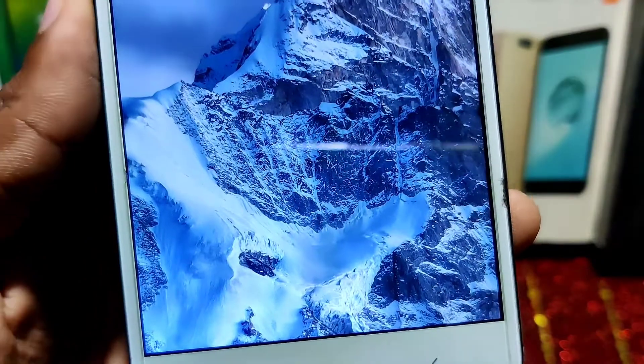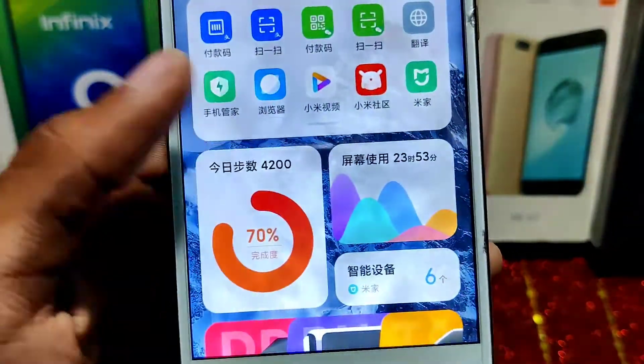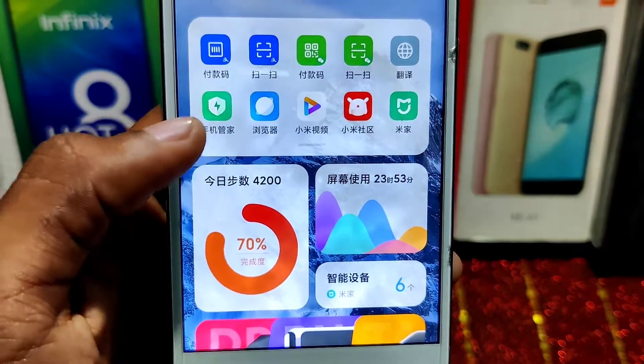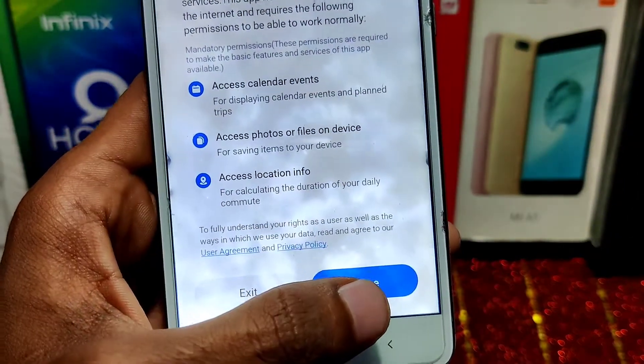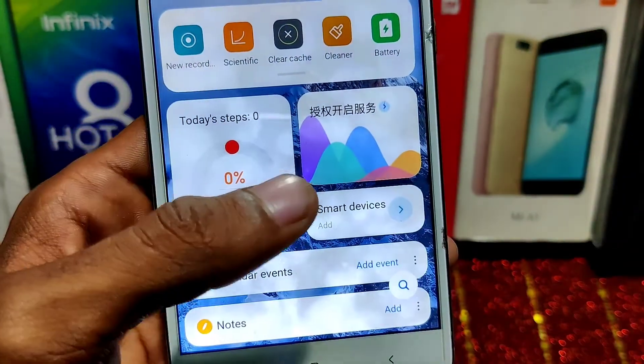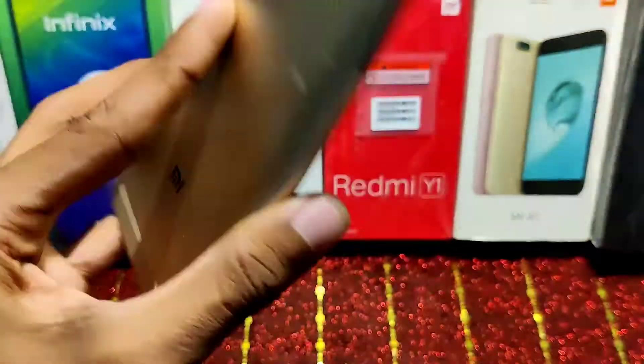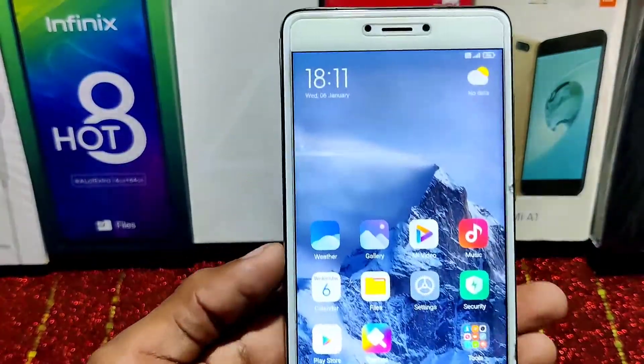This ROM is Google Play Store certified, so you can use banking apps and all other stuff. If you see any Chinese content, you have to change the region to Global. If you still see Chinese elements, you can disable that app as part of this ROM.